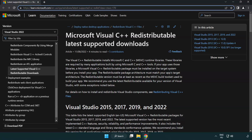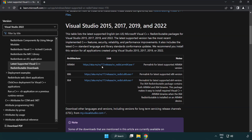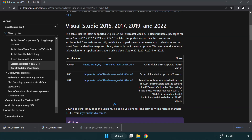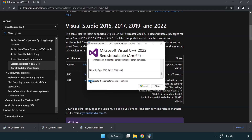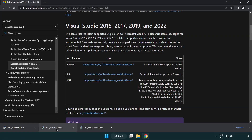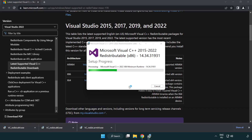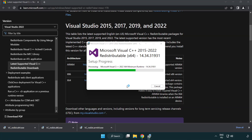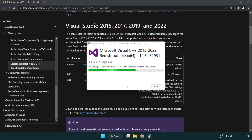Go to the next website link in the description and download 3 files. Install each downloaded file. Click I agree to the license terms and conditions and click Install. If it fails to install, no problem — repeat for the other files. Click Close and repeat for the remaining files.